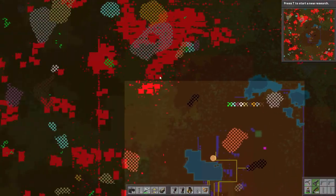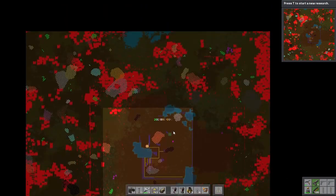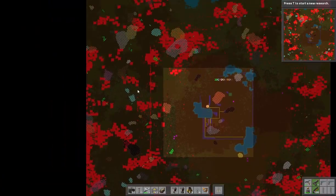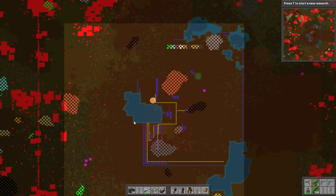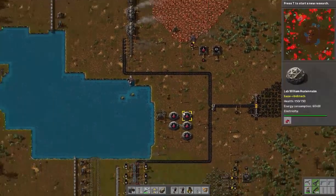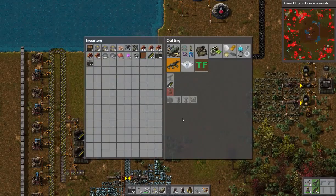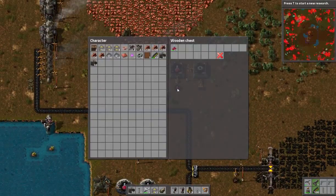If we look at our pollution, we're starting to get into other bases, and this huge base up here is a big concern. You can see the scanner has done quite a bit of scanning around. These bases are just monstrous and you can see all the biters moving around up here. It is very, very dangerous, so I want to get this area as defended as I possibly can before I focus on building up Bob's mods, which is quite the chore.